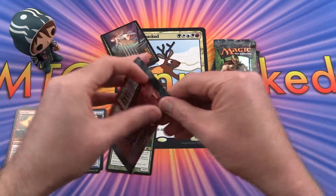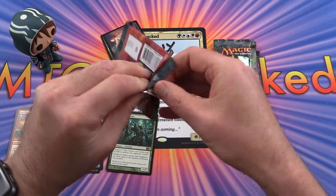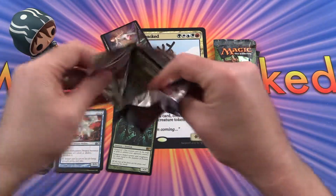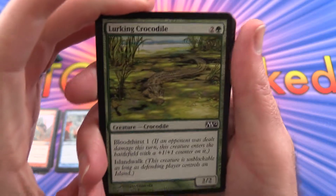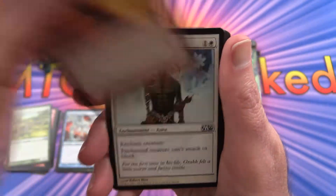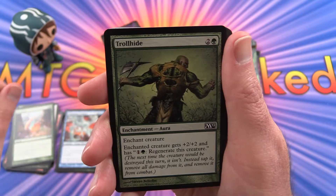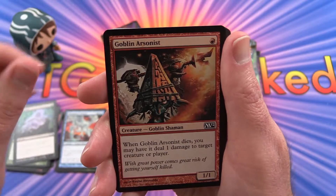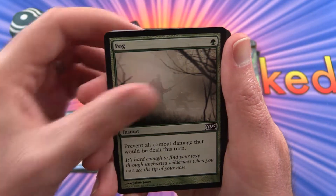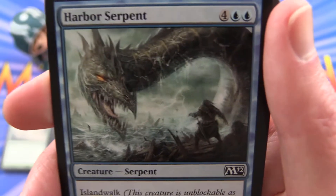Next pack: we have a Lurking Crocodile in one of them, Incinerate, Pacifism, Naturalize, Trollhide, Disentomb, Goblin Arsonist, Fog, Harbour Serpent — it's a pretty cool one.